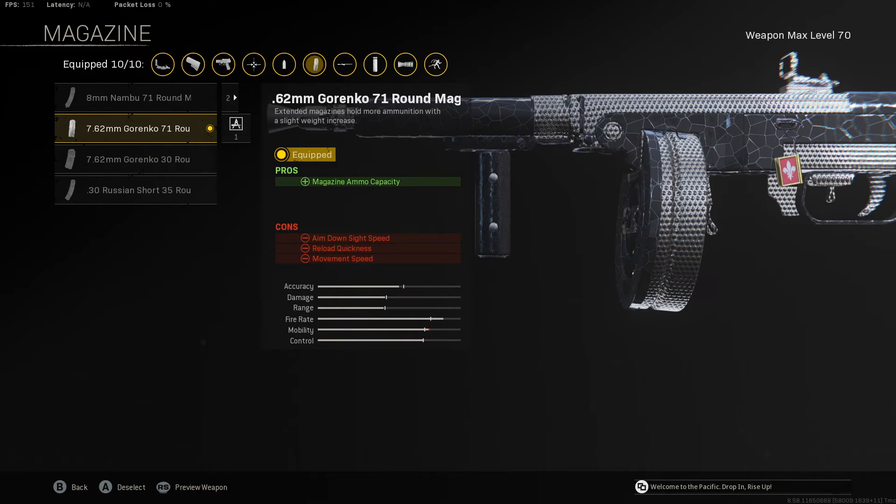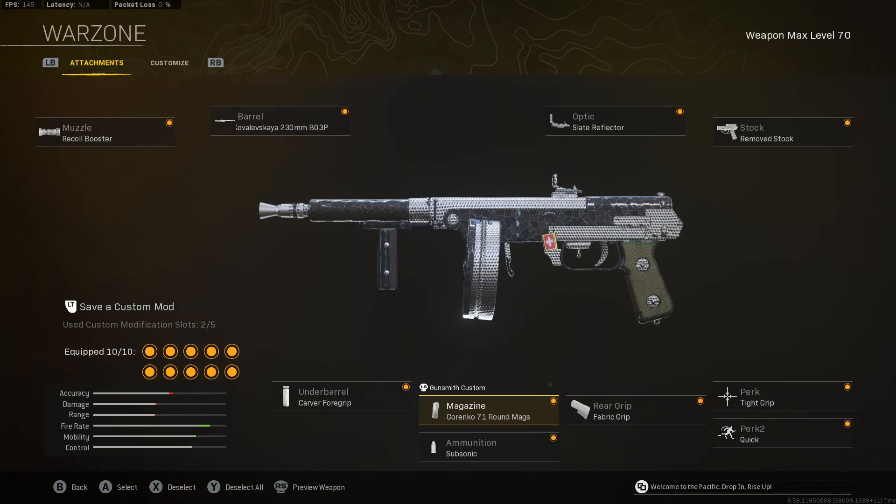For the magazine, this is where you can really change it up. You can go with the Nambu or the Garenko. Personally I like the Garenko because it gives us much more damage per mag. You're going to really enjoy using this weapon if you're on mouse and keyboard.